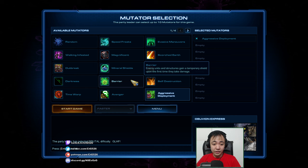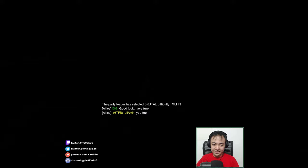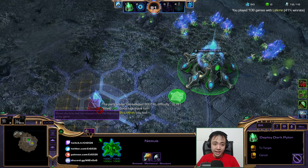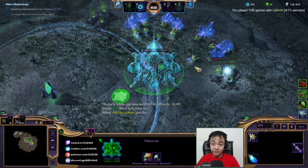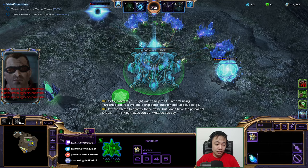Aggressive deployment, Avenger, and Inspiration. Good luck to my ally. What I need to change is putting that early Dark Pylon on my ally's side — there's currently a bug with Vorazun that will make Raynor's units invincible if they are cloaked. So I can place a Dark Pylon on my ally's base and his units will never die. It's a little funky, but it works.